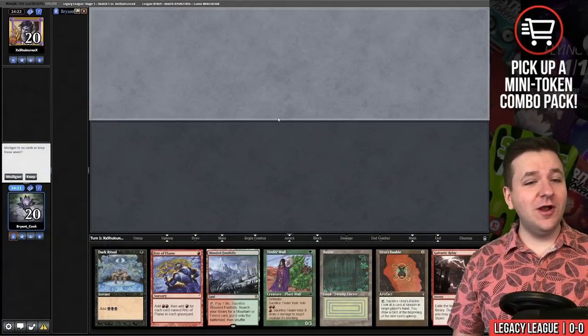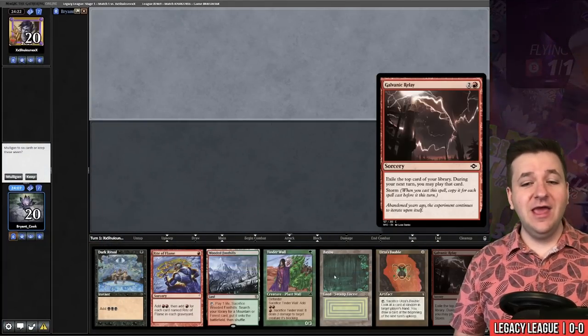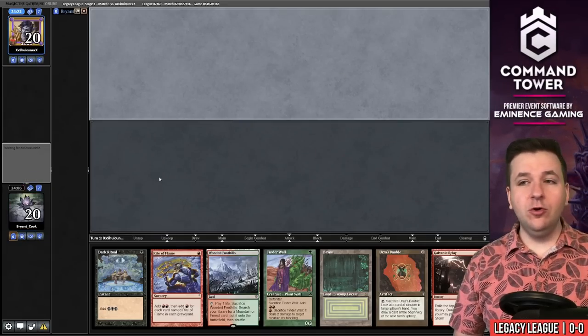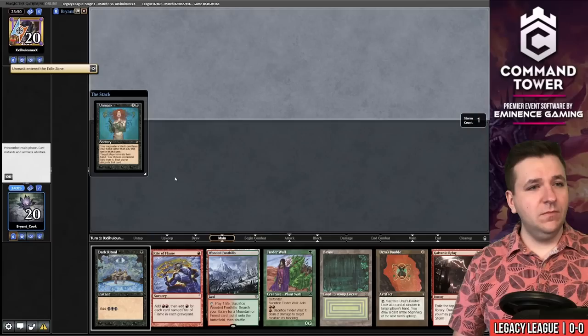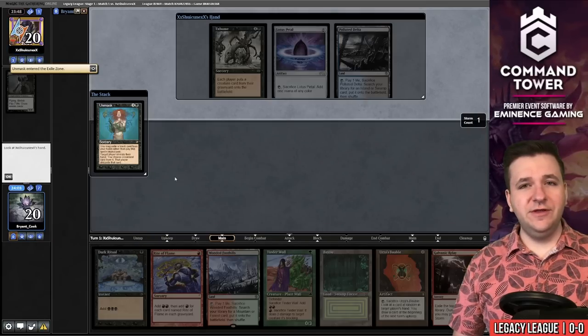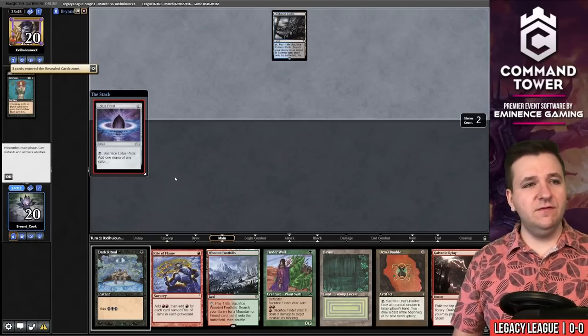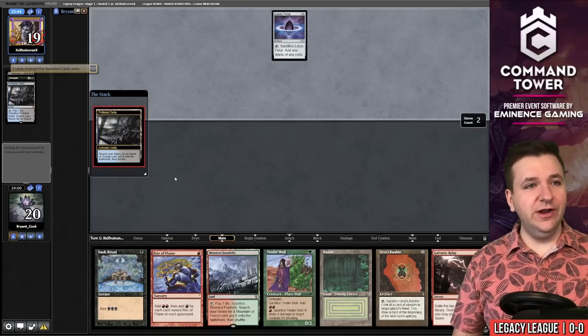Welcome to match number one — we're on the draw. We've opened up both Galvanic Relay and Tinder Wall, just like Quentin planned. We'll keep. No clue what our opponent's playing, but this hand seems fairly good. Looks like they're on Reanimator — they target themselves and have a turn-one Griselbrand. This hand is not good versus Griselbrand.